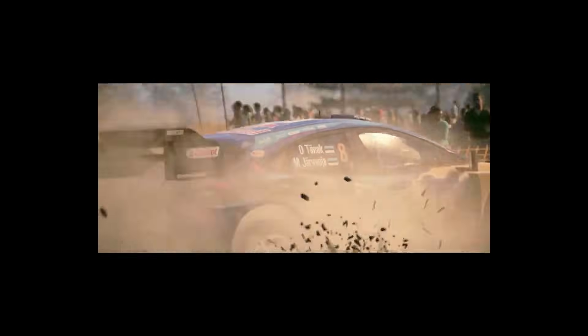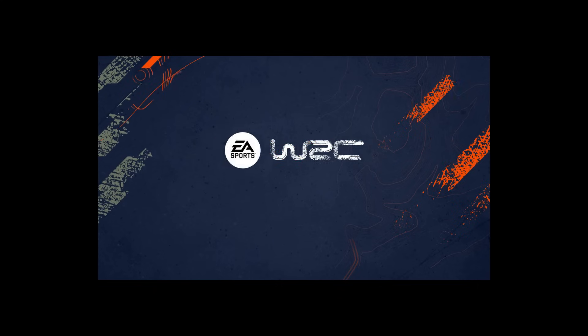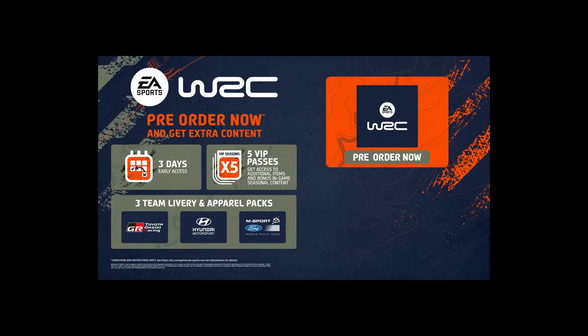Right here at the end of the video we get a look at what's included in the pre-order. Firstly, we can get three days early access, which means you could be playing as early as October 31st — a very happy Halloween. Five VIP rally passes, which I think is essentially like seasons in any other game, indicating a potential of five lots of DLC landing in the months after release. And furthermore, three team livery and apparel packs — probably some special liveries and some sort of race suit or helmet designs.